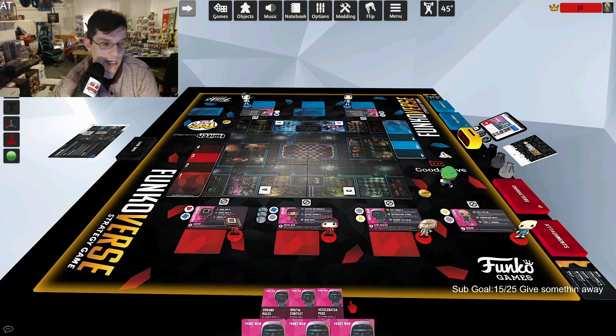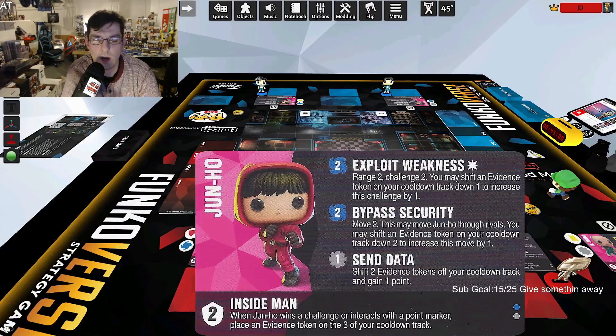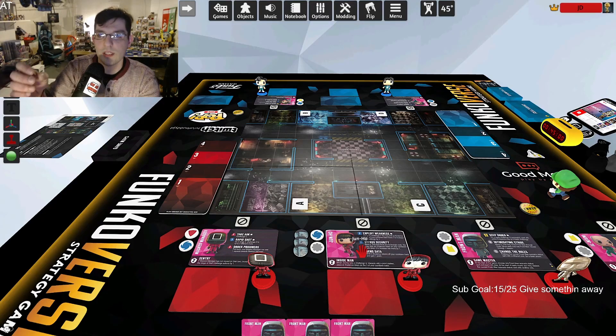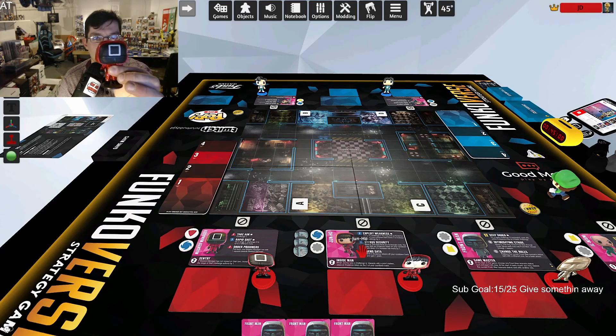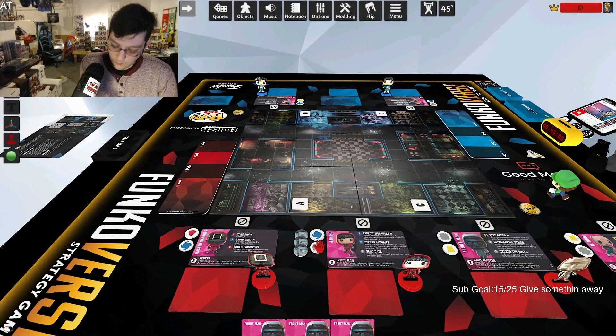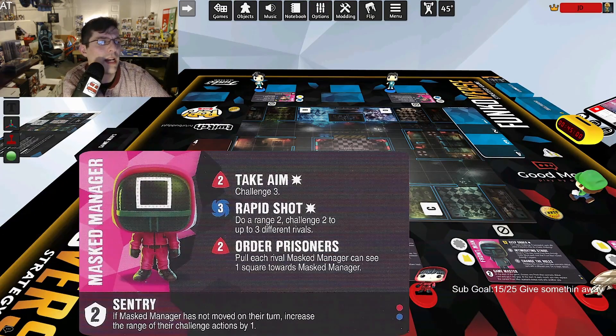Let's talk about the one-pack first. The mass manager and Il Nam come as one pack. When you buy it, mask-on is the mass manager and mask-off is Junho. The mask just clips right in. With his mask on, the mass manager is red-blue with two defense. His trait: if mass manager has not moved on their turn, increase the range of their challenge actions by one.